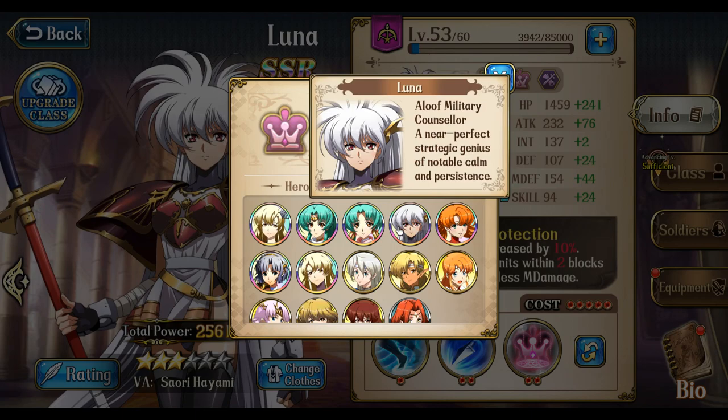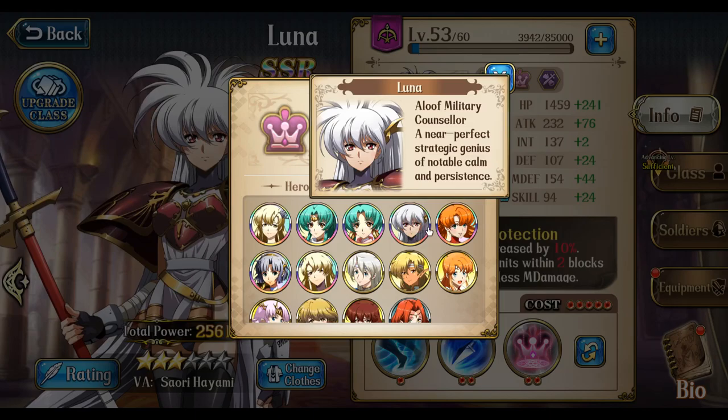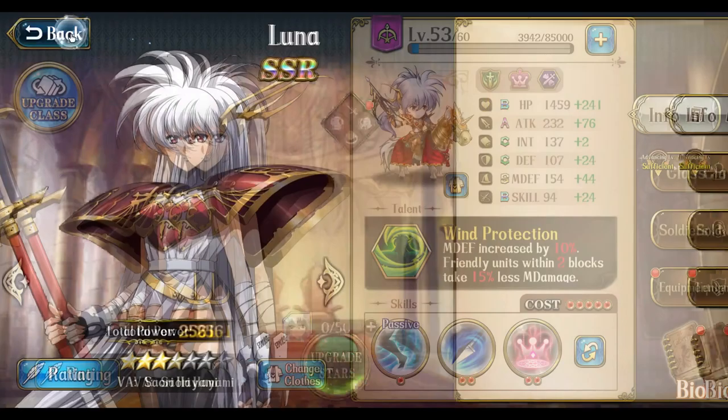I took Luna down the archer route because I already have Sherry as my designated flyer, so I didn't see a point in running Luna as a flyer too. But I see a lot of people run her as a flyer and she's very strong there. She can definitely carry her own as a ranged or even melee fighter. She is a really good fusion power buffer. The second unit is going to be Shelfanol.